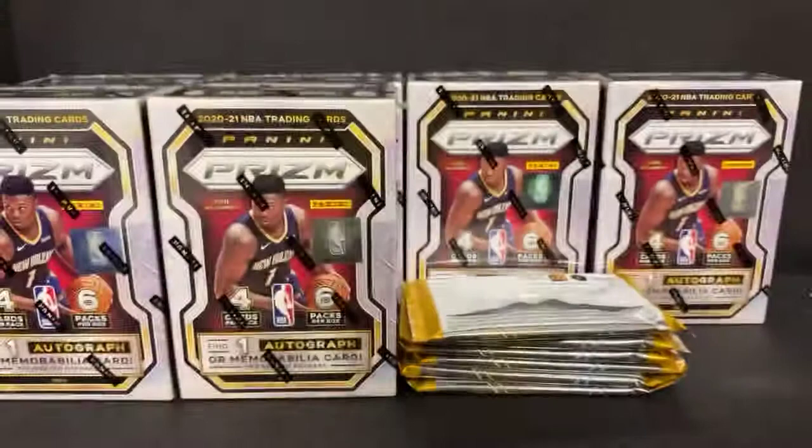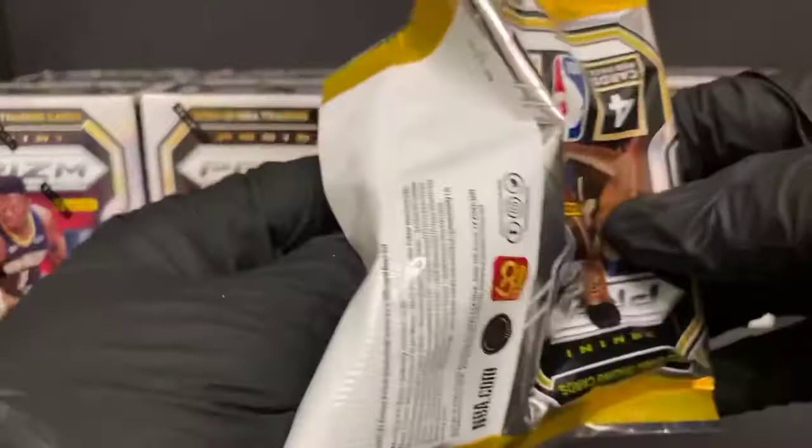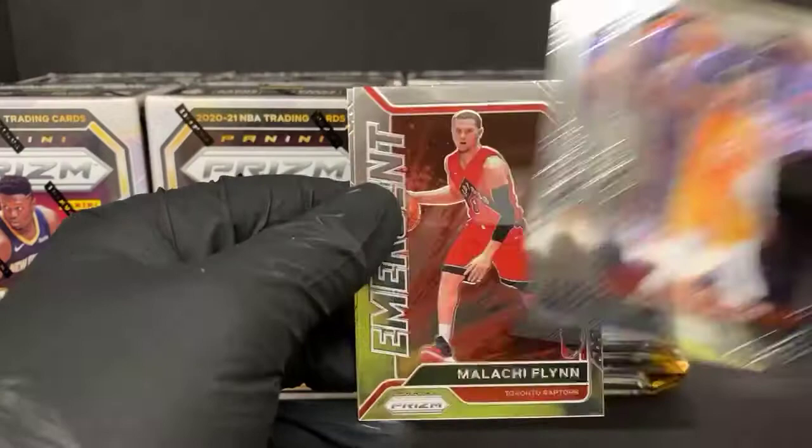That break the other night was maybe the most cards I've ever top-loaded for one break — it was pretty wild. All right, here we go: DeAndre Ayton, Andrew Wiggins, Malachi Flynn emergent rookie, and RJ Hampton rookie for the Nuggets.